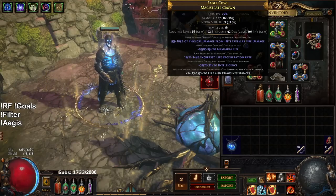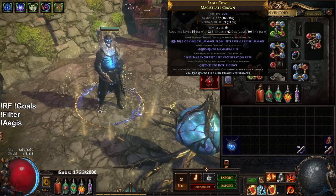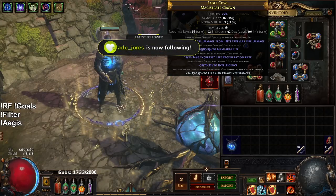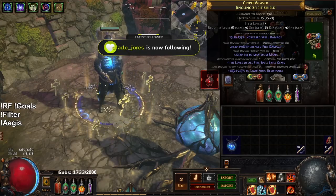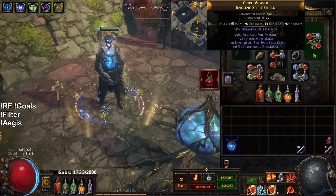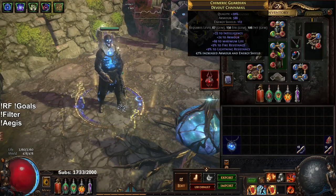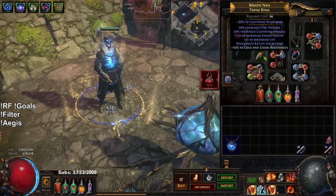This helmet is way too overpowered for my current level. It dropped and I unveiled the physical damage from hits mod, which is only from Korell. It came with increased life regen and then I crafted my hybrid chaos res. This shield we picked up during the leveling phase — I still need to craft the suffix for it, but it's got that plus one fire for damage. Just a standard devout chain mail I picked up off the floor and ID'd.